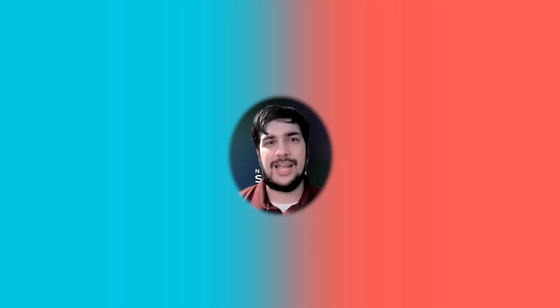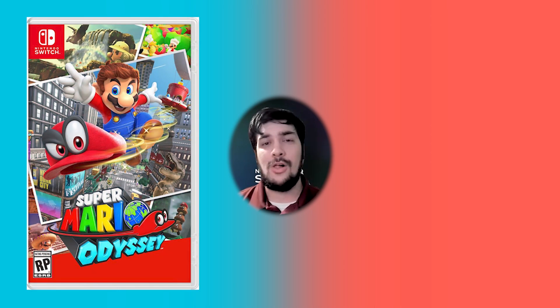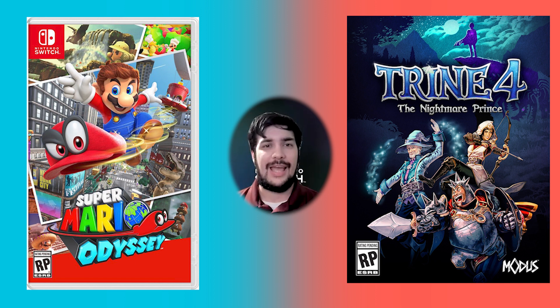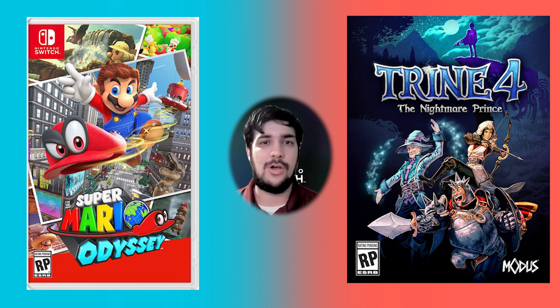Got a few honorable mentions, and one more major game: Super Mario Odyssey, at all retailers except Best Buy, down to $40.49. The seminal 3D platformer — a fantastic game to explore. Definitely give this one a shot if you haven't already and you own a Switch. Another deal is on the eShop for Trine 4, down to just $4.99. We love mentioning the Trine games — they're fantastic puzzle-platformers in a medieval fantasy setting with a really enriching story. While I'd recommend starting from the beginning, Trine 4 is the pinnacle of the gameplay in its own right, and at $5 there's no wrong way to go about it.